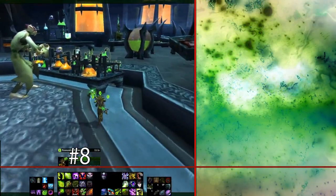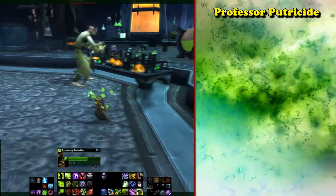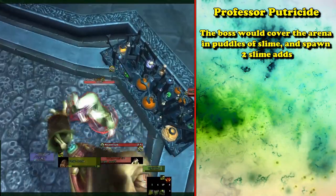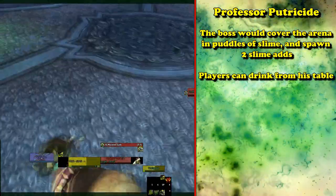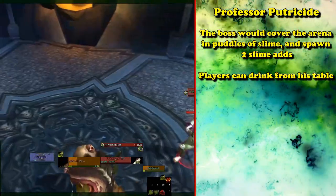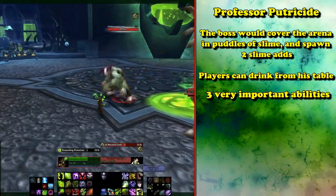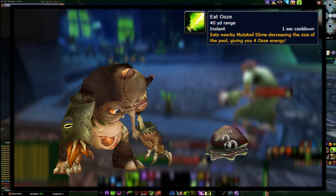And at number 8, we have The Abomination from the Professor Putricide fight in ICC. During this fight, you deal with slime poured onto the floor in the fighting area, as well as slime spawning from tanks at each end of the room attempting to attack the players. At the start of the fight, a single player can run past the Professor to drink a potion on his table, which will transform them into The Abomination. While in The Abomination, it has three abilities that are very simple, but very important. Your first ability is to eat oozes, which allows you to consume the area of oozes left on the ground, gaining energy from it.